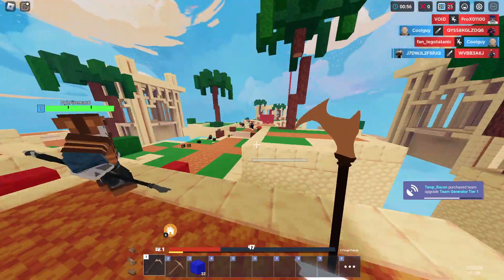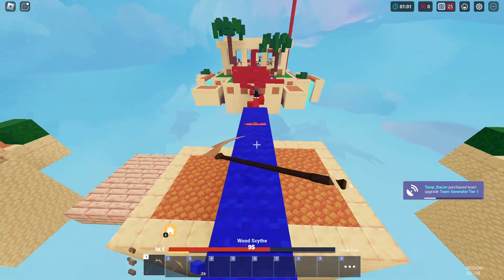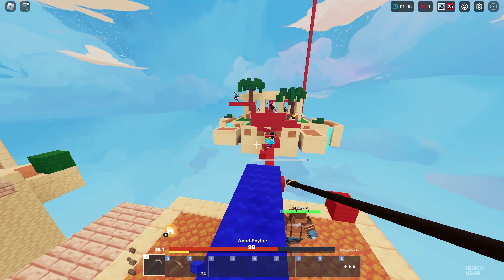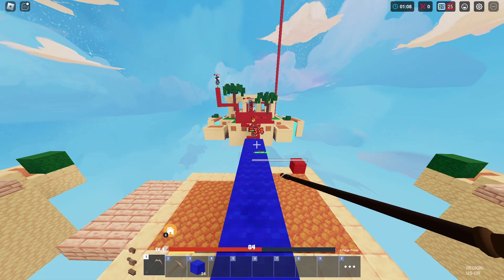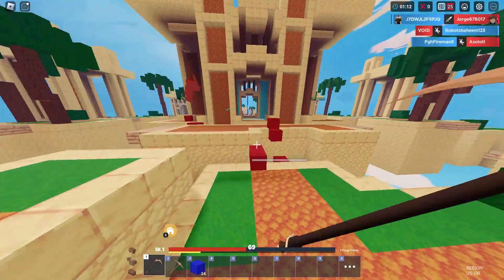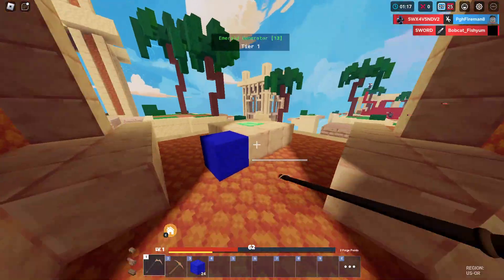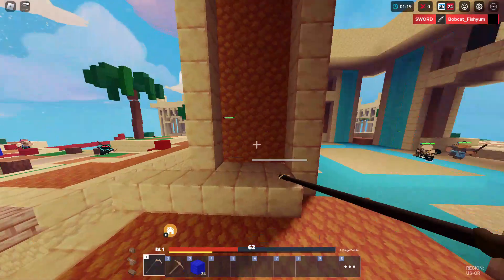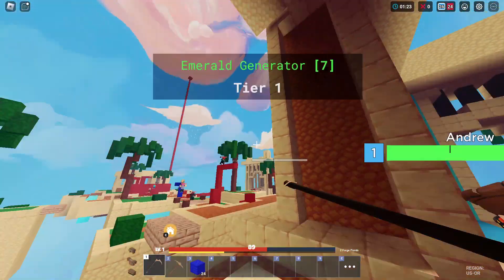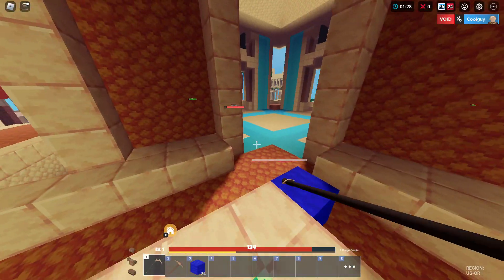My teammate was able to kill a guy right there. Someone is legit blowing me right now. Comment down below if you have the Umbra kit, because I might be doing a video on that — if you want some tricks on it, just comment below. I can already see a guy building up to the sky limit and going there.